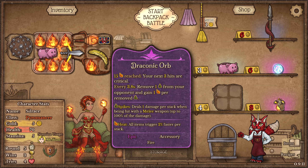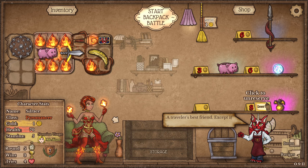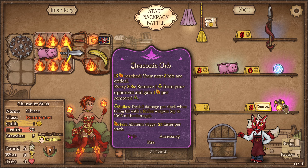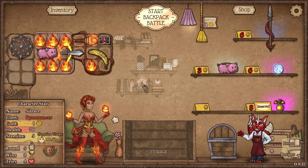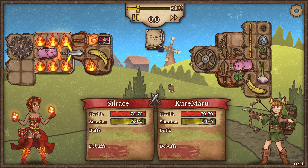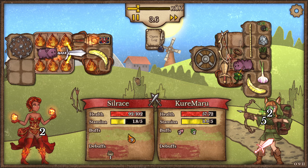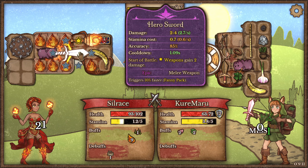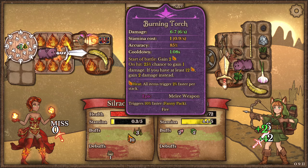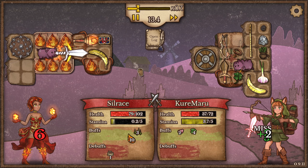Okay, bag space and also draconic orb. Draconic orb this early is pretty good — pretty good find. So what I am attempting to do here is now get the burning sword along with the burning torch going, and we are gonna grab friendly fire and figure out how to build heat essentially.